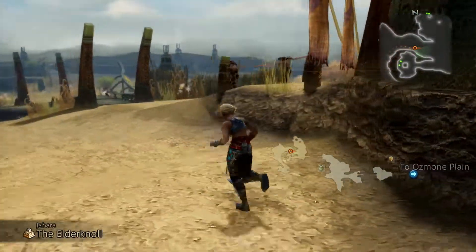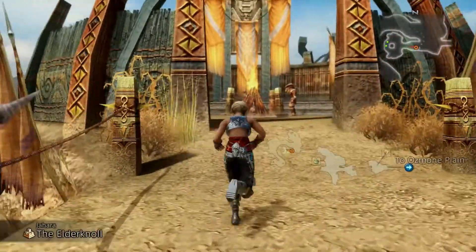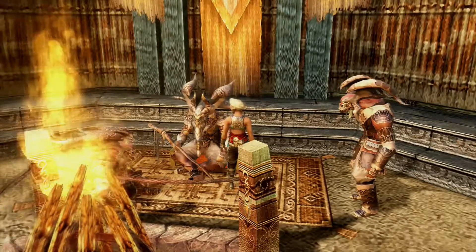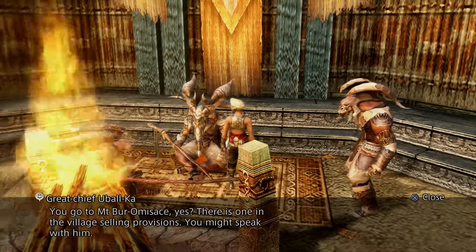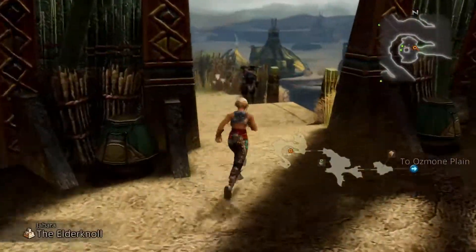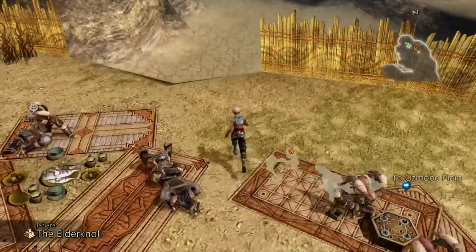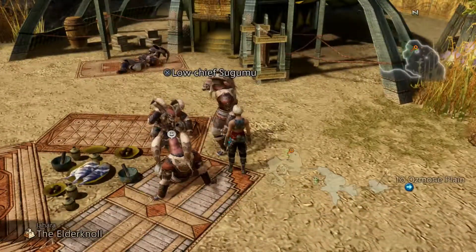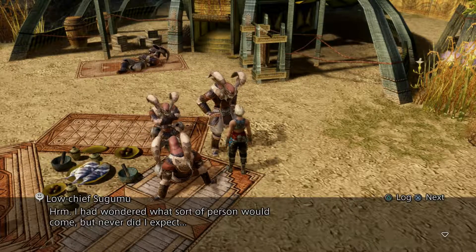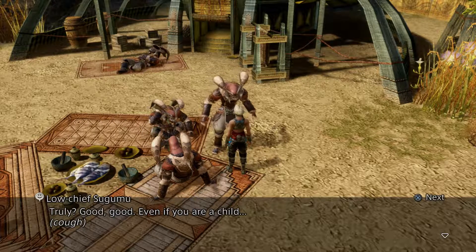I could swear that inside of that there's somebody you go up in there and you talk to them. Not Garif... Sugumu — I think it's you. You have seen the bill posted for the Encolados? Yes, I have. I had wondered what sort of person would come, but never did I expect... No, no matter. It is nothing. You are truly here to hunt my mark? Yes, I am. Truly, truly? Truly, truly outrageous? Good, good. Even if you are a child.